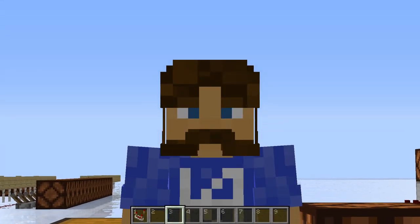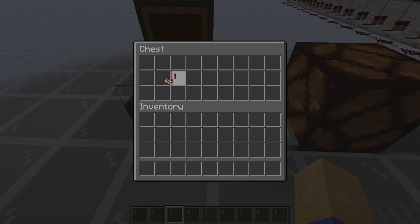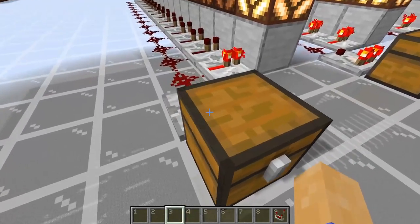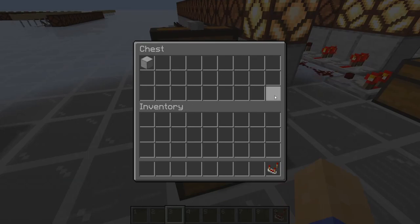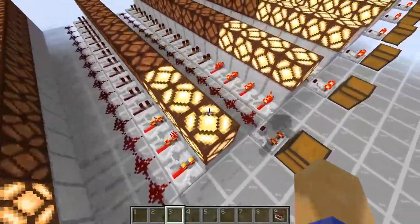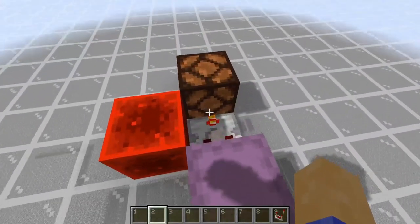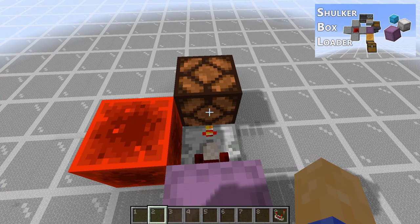The third and perhaps most interesting function of a comparator is its ability to read a block state. It's able to tell if a container has something inside of it and output a signal accordingly. The comparator is also showing how full that container is, proportional to the amount of inventory slots in that container, and whether or not the item inside stacks to 64 or to 16, and then outputs that signal proportional to the maximum redstone signal of 15. This is the basic idea behind the shulker box loader that I made, which has a link in the top right-hand corner of this video.